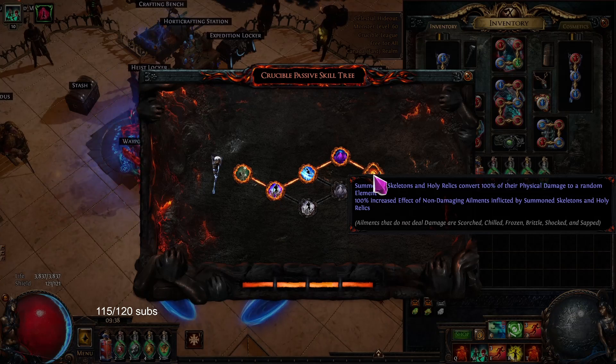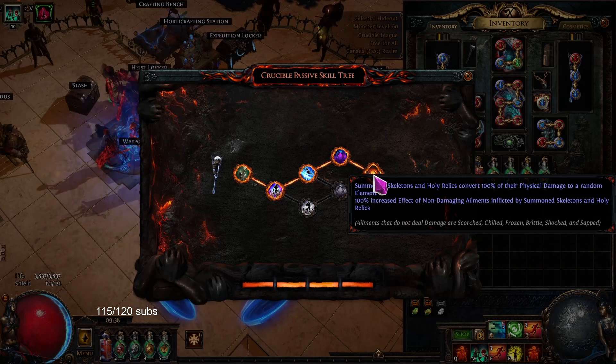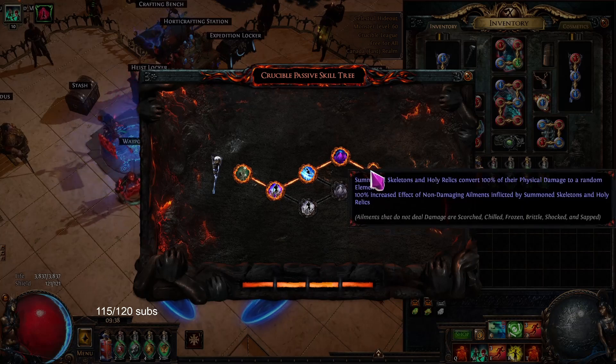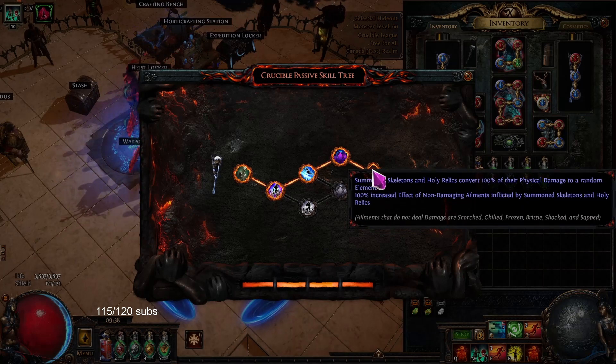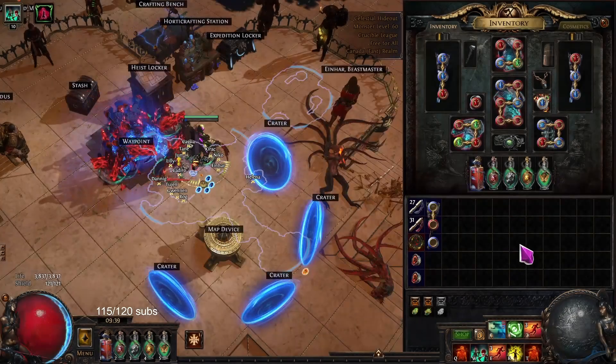And then 100% increased effect of non-damaging ailments inflicted by the Summon Skeleton — so this will increase the effect of the Chill, Shock, etc., the Brittle, but not Ignite. So this is huge. And if you did the two-handed version of this — because there's a one-handed version and a two-handed version — it's 200% increased effect of non-damaging ailments inflicted by the Skelly instead of 100%. So that's really cool.